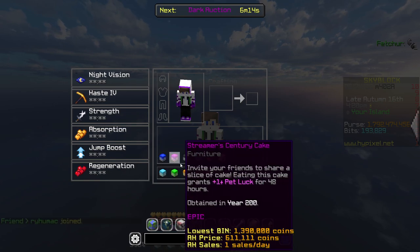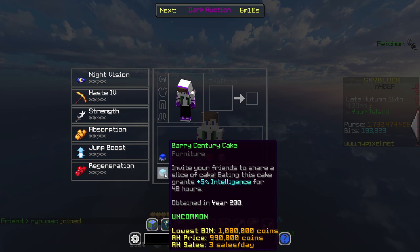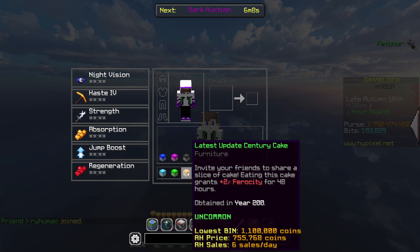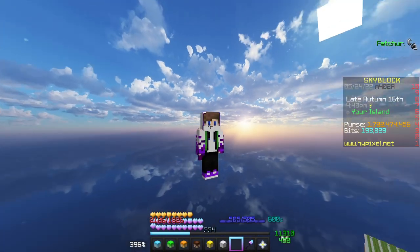The 12 buffs are: Sea Creature Chance, Pet Luck, Magic Find, Mining Fortune, Strength, Health, Intelligence, Defense, Ferocity, Farming Fortune, Speed, and Foraging Fortune.